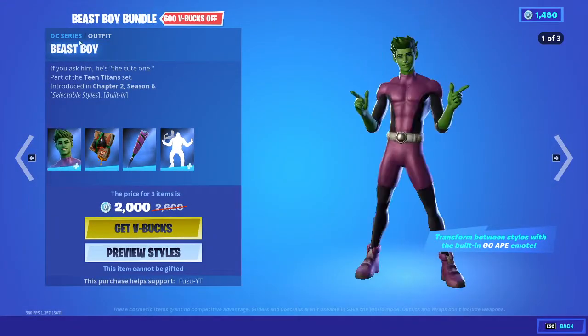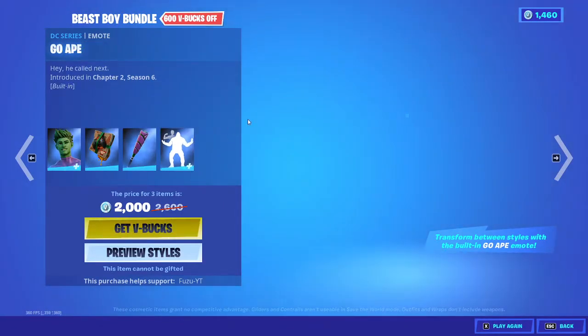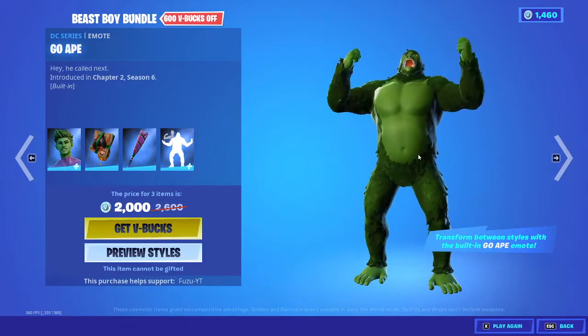We have the Beast Boy bundle — the Beast Boy skin with the backbling Couch Titan, the BB's Beast Bat, and the Go Ape Emote, built-in emote. That's cool.